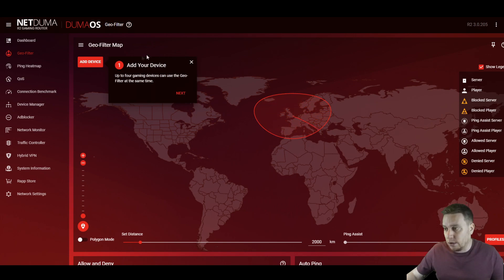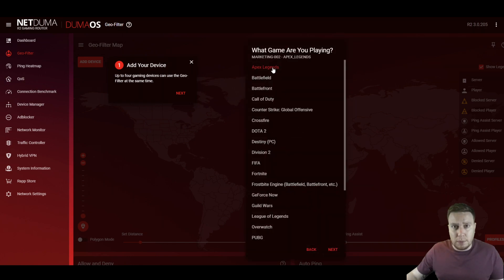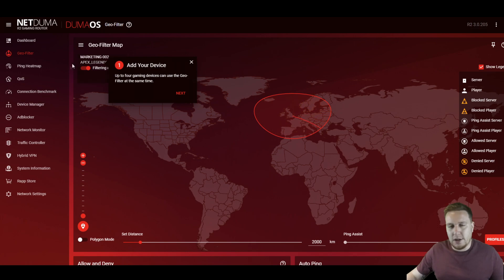First step, as you can see, add our device. I've already connected my device — you can see the devices on this list that are connected to my R2. If you've connected via Ethernet or via Wi-Fi, you will see your device on this list too. I'm on the marketing computer, so I'm going to select that. It's then going to ask us what game we're playing. For the sake of this video, let's select Apex Legends, and then it's going to recommend filtering mode is switched on. We want filtering mode switched on because we want it to have an effect. You can see confirmation that our device has been added — the marketing computer with Apex Legends, filtering mode switched on.